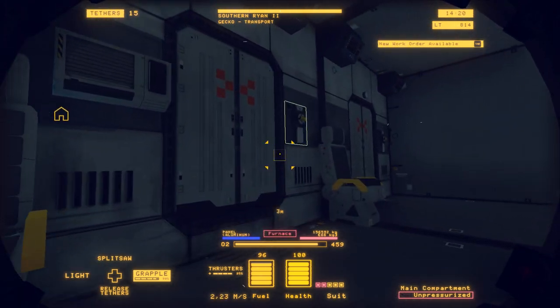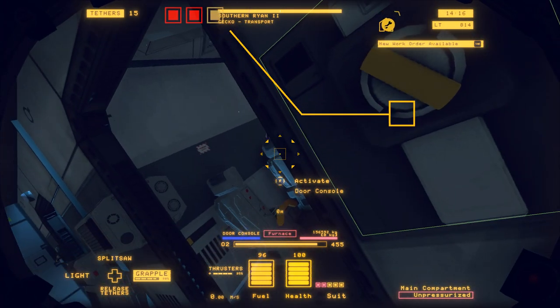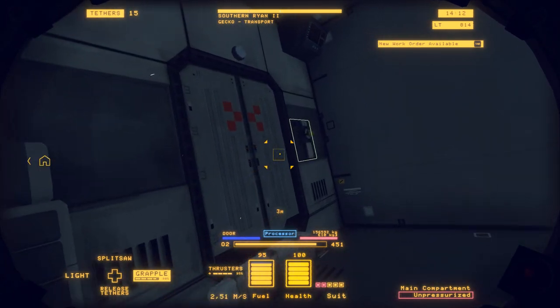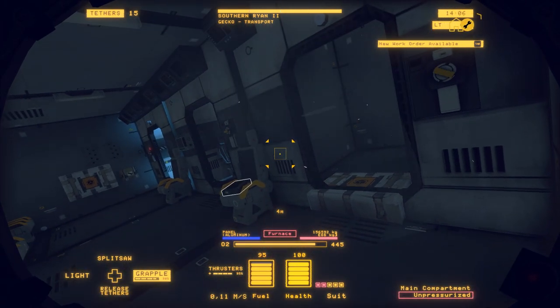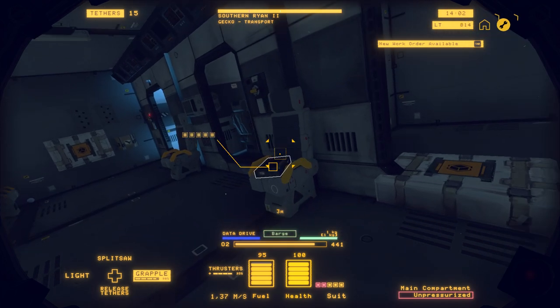Just to make sure, let's open these doors, because sometimes there's still air behind that. Open that door — yep, see, there's air. Air pressure level decreasing. A bit of air escaping. We got another data drive.